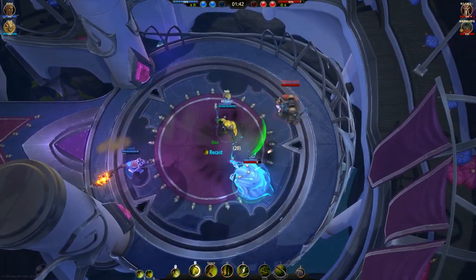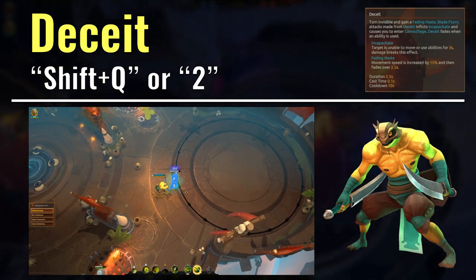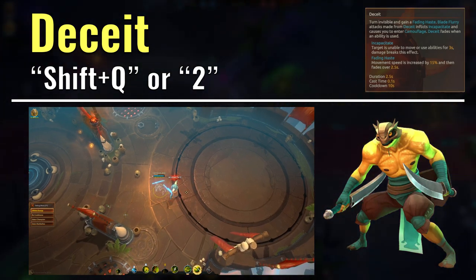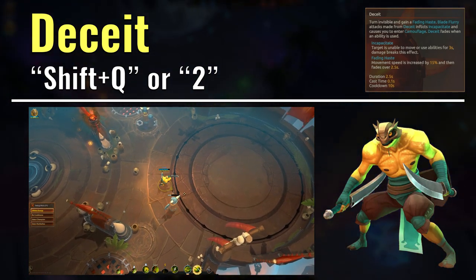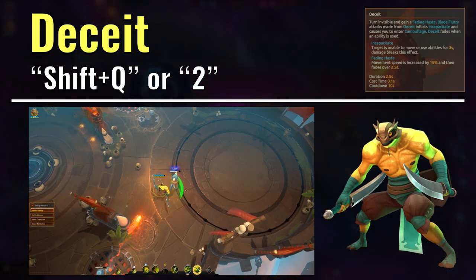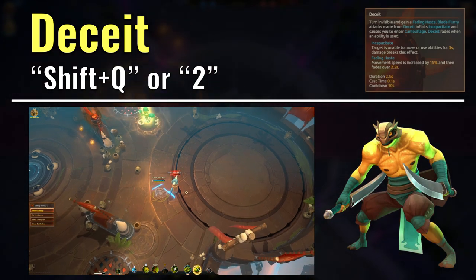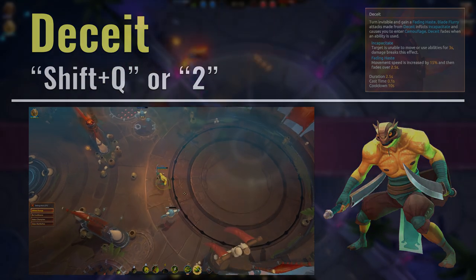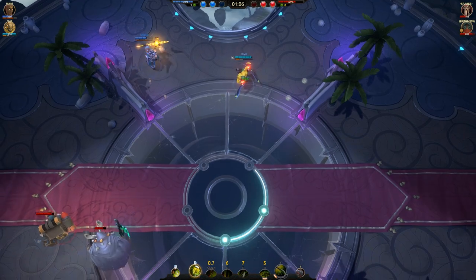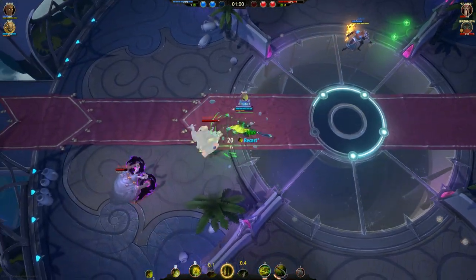Kroak's second EX ability is a Shift+Q ability called Deceit. This is another one of Kroak's strong abilities because of the amount of CC it can put out. For 25 energy, Kroak will go invisible again while gaining a movement speed buff, but this time instead of just stunning the first enemy he hits, he actually incapacitates them for some time — putting them out of the fight until they get damaged — while Kroak continues to be cloaked. The second attack while cloaked will then stun the first enemy Kroak hits. This ability is mostly why Kroak performs so much better in a coordinated team, because of the combo potential with teammates' powerful abilities.